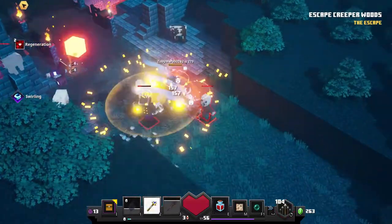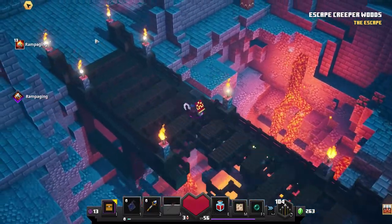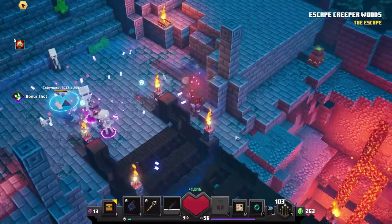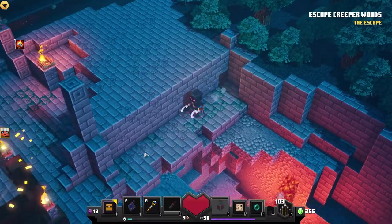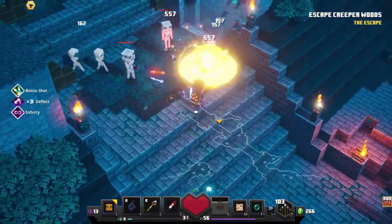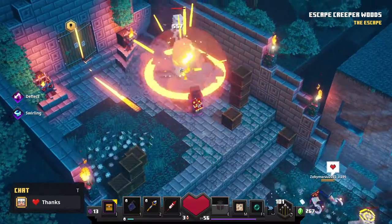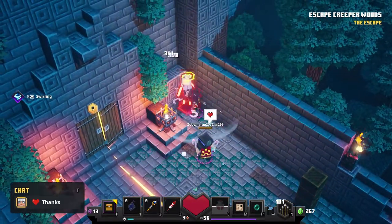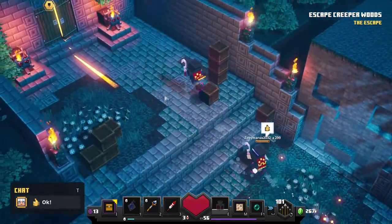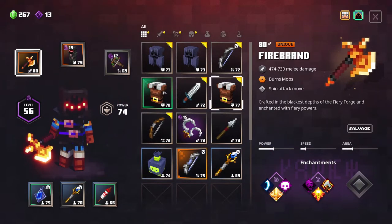TNT going off everywhere - that's not ideal. I'm going for the goodies. We took some TNT to the face there. So at the end of these levels we're going to power level so we can get the higher tiers of gear. What we do is equip anything we have that makes us the highest level we can possibly get to - it's not necessarily stuff we're going to use but it definitely makes us more powerful.